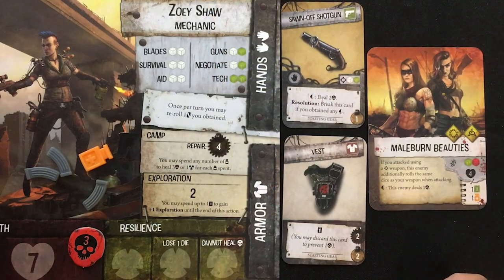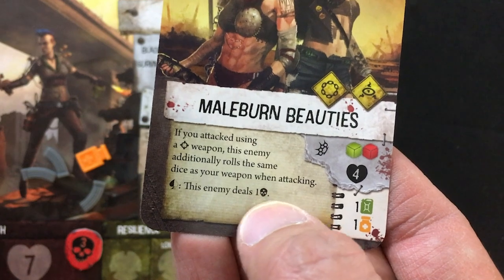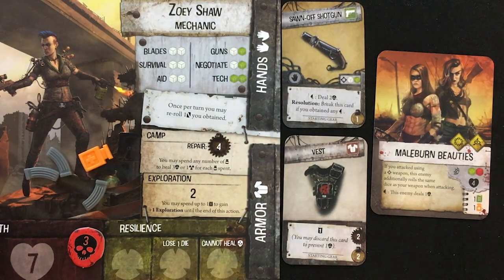You drive your vehicle into the thick of battle and start ramming the defenders. Despite your efforts, the women counterattack and soon you're forced to fight side by side with the mutants. I'm moving the dominance marker down one. At the end of the round in which it gets to three or lower, I'm going to have an event to resolve. That means we're going into combat with the Mailburn Beauties.